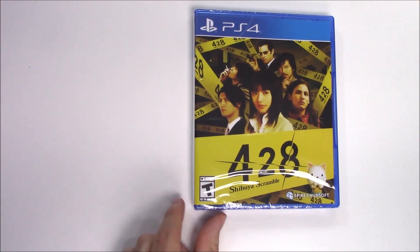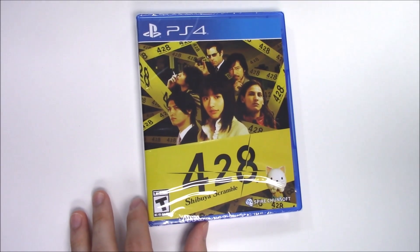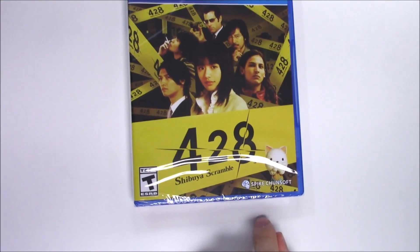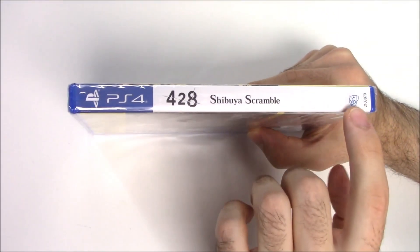We see the front cover right here with various characters as well as '428' all over the place. The game is rated T for Teen and it's developed and published by Spike Chunsoft. Moving on to the spine, we have a white spine and the title as well as this logo here.